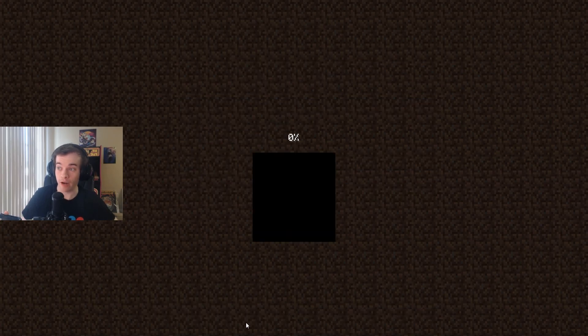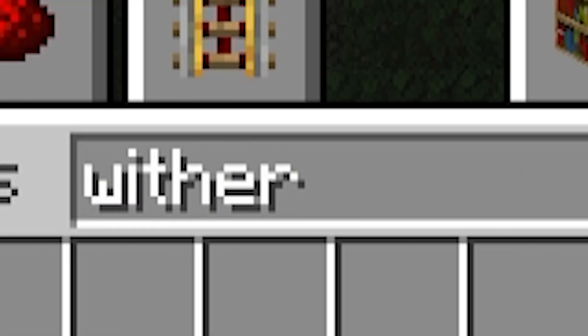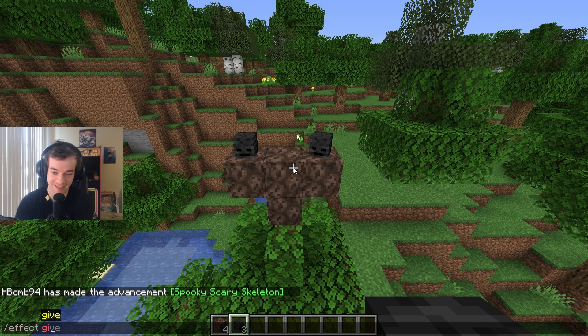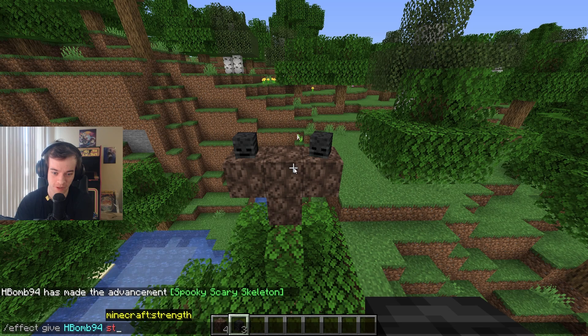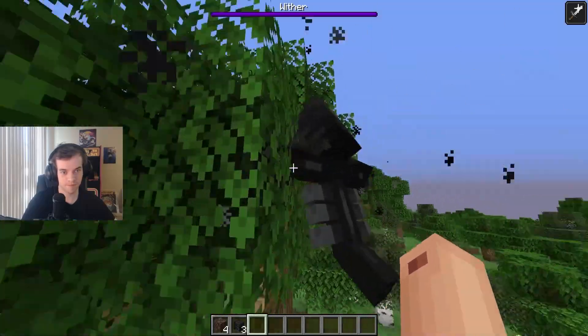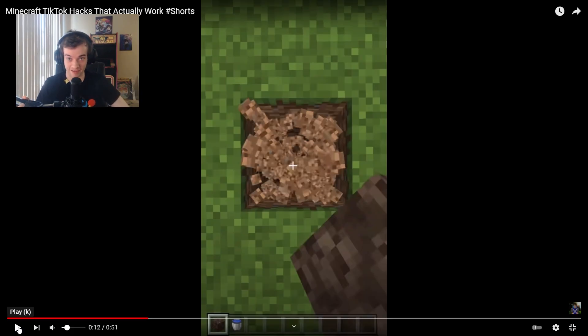I'm gonna help you, ladies and gentlemen. There's an easier way. We're gonna turn it on hard just to make it apparent on how this works. In that video, he was in creative mode. There are far easier ways of killing the wither. Before you spawn the wither, just do slash effect give Hbomb94 strength 250 250. Spawn them in. You could also just slash kill them, but this feels a little tiny bit more rewarding. Alright, back to TikTok Hacks that actually work.